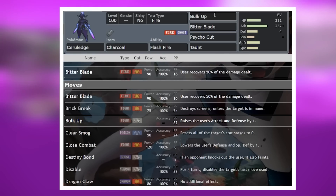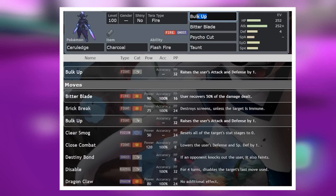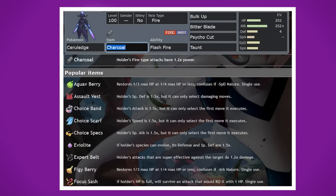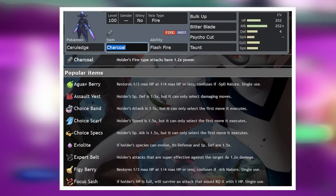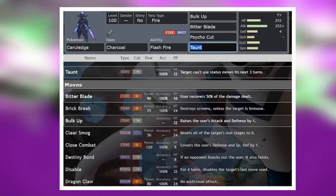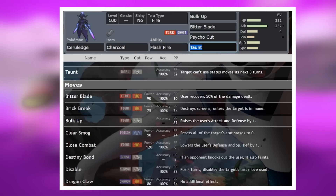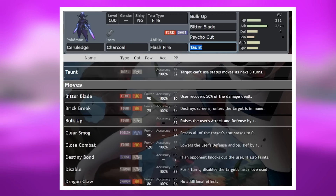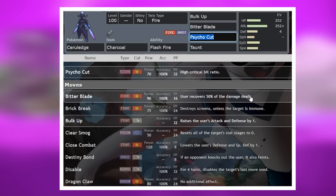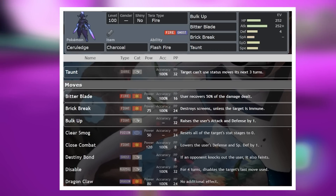Having that kind of recovery while using Bulk Up to boost both our attack and our defense will make this raid so incredibly easy for Ceruledge. I've thrown on a Charcoal here to boost the power of that fire damage even more. Now Taunt is here in case the enemy Cinderace also has Bulk Up — it does learn this move. This may be over preparing, but it's nice to have a way to shut it down if it does. Psycho Cut's really not going to be that great here, so you can honestly run something like Brick Break to break screens as well if it does Court Change.